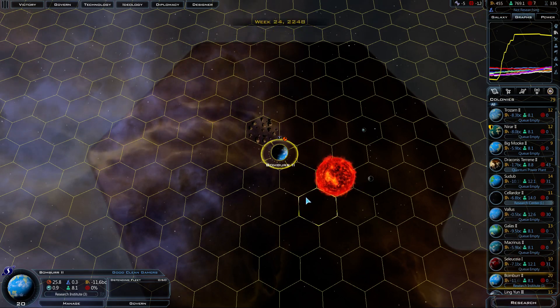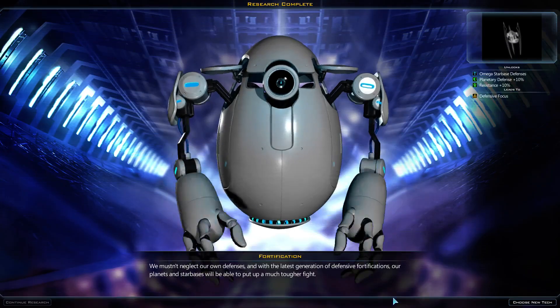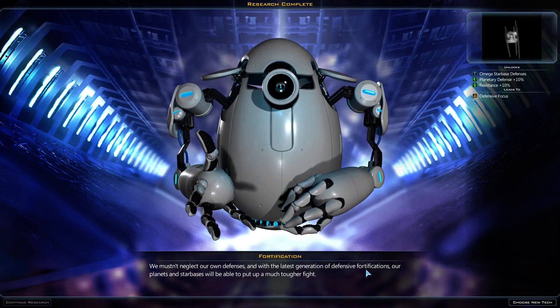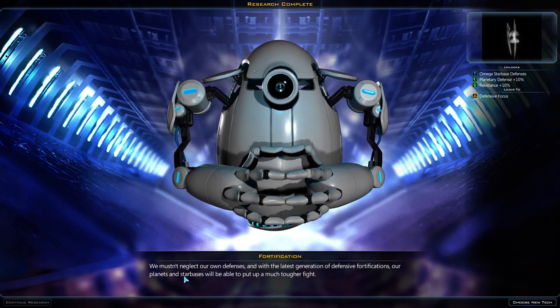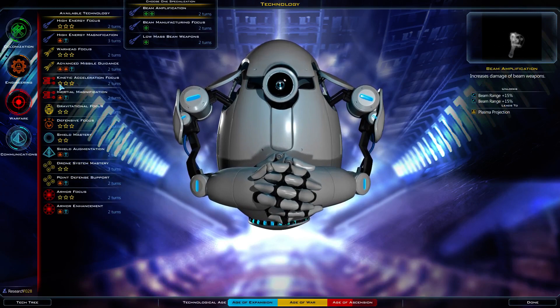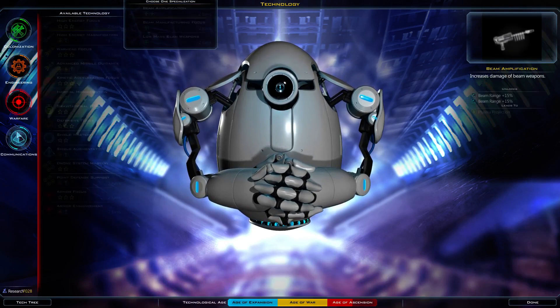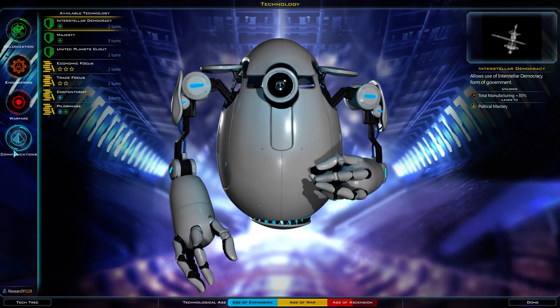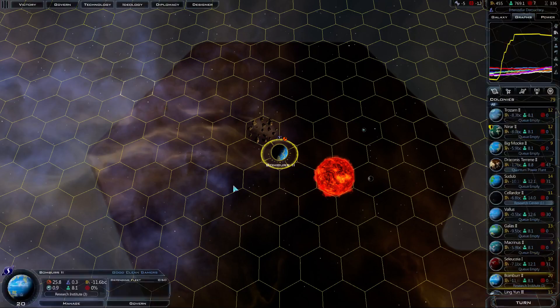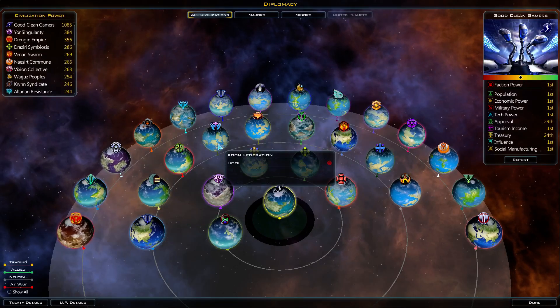Let's see what the next research is. Fortification: we mustn't neglect our own defenses, and with the latest generation of defensive fortifications, our planets and star bases will be able to put up a much tougher fight. What else we got on the list? Interstellar democracy. You know what? Let's go and trade some techs real quick.